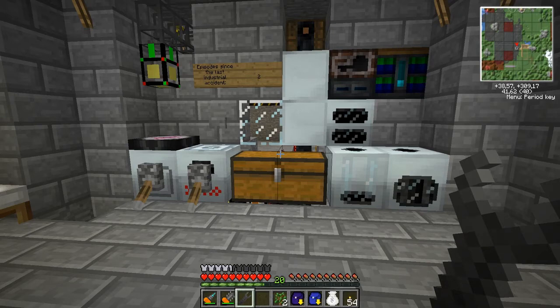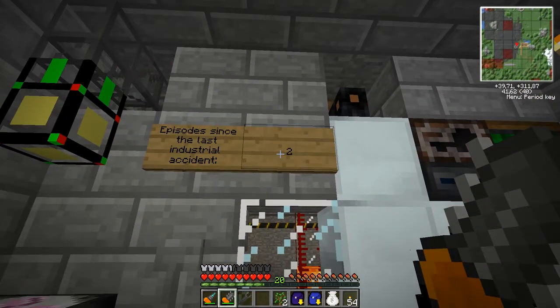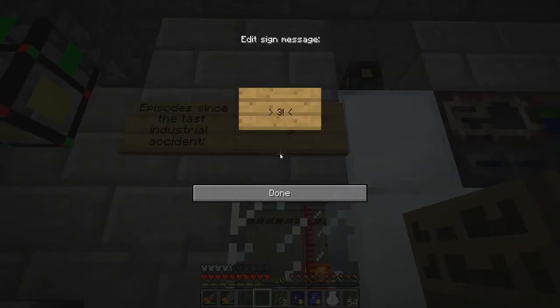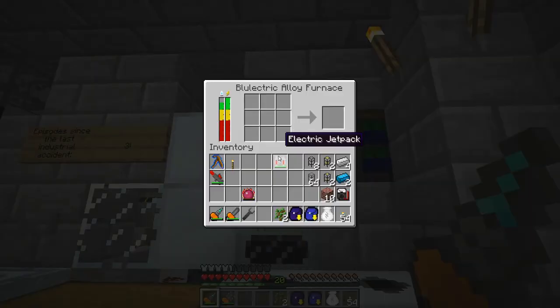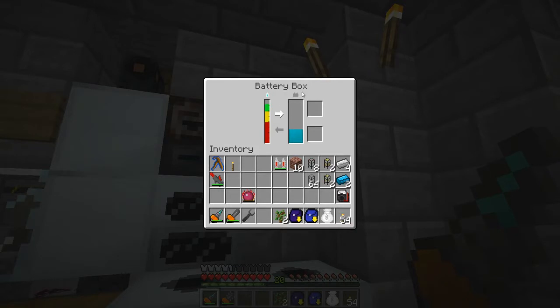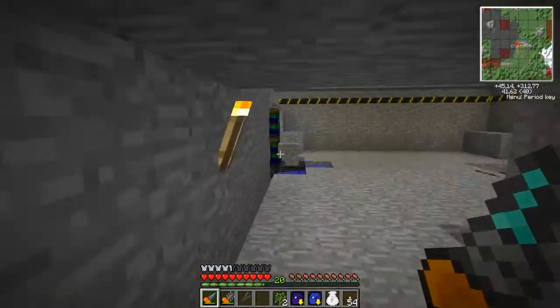Hello guys and welcome back to Let's Play Minecraft with me, Tivek. Let's start off by fixing this sign and set it to 3. So I've done a few things up until this episode. I've installed a blue-electric alloy furnace. I needed it for these alloy ingots, and just next to it is a battery box. This one is charged up by a little neat contraption that I have here.